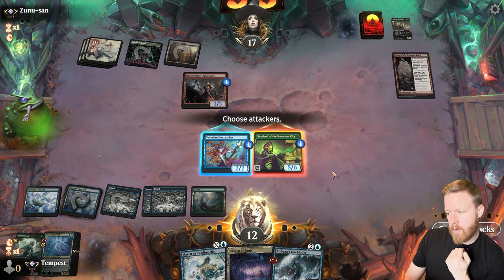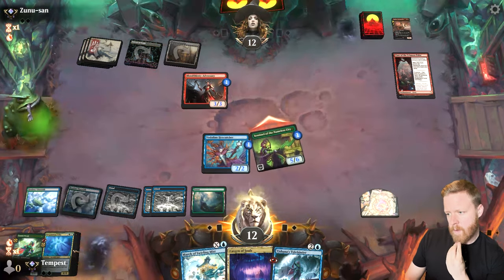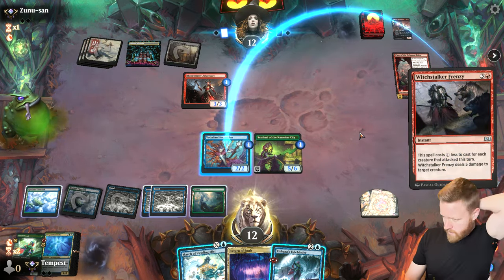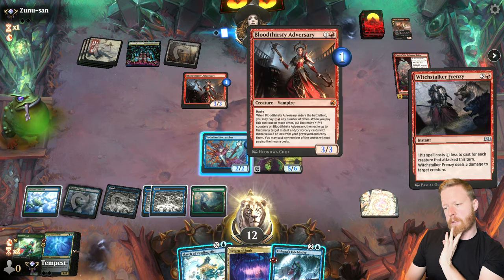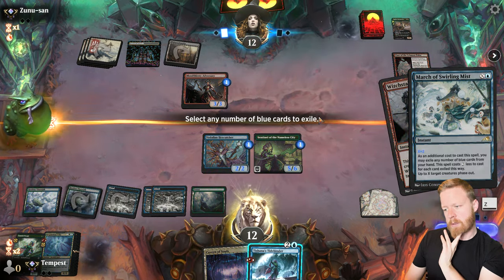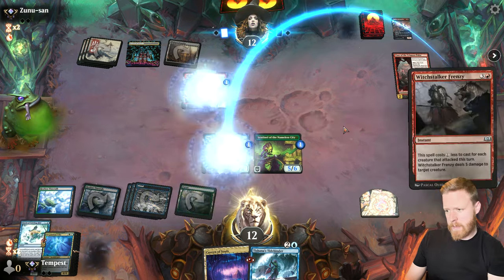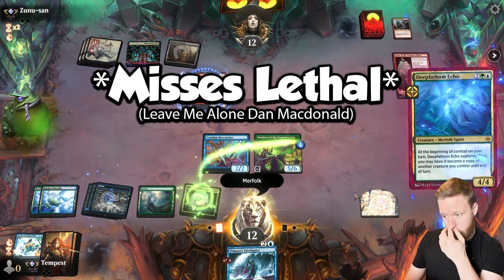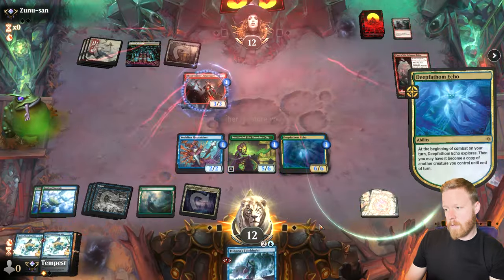The question is do I use March of Swirling Mist now — save my guy and get rid of their blocker? I think I will. Submit zero — save our guy, make their guy go away, and next round we can smash in for a ton. Play another Merfolk out. Still have the Tidebinder. Sweet — that's game three against Mono Red done.